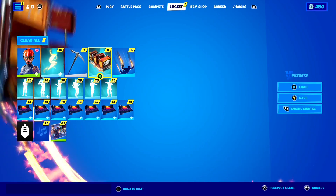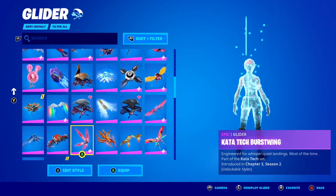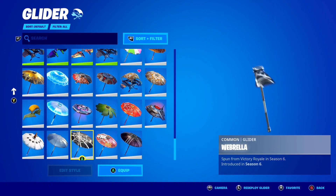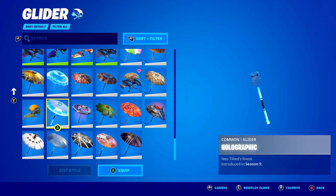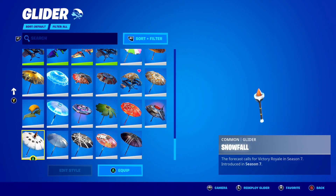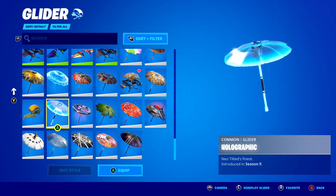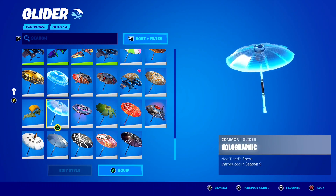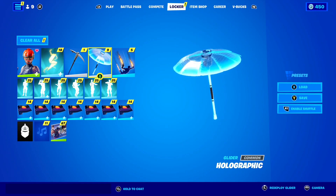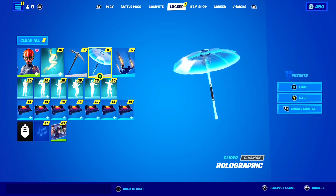Next, apparently you need to rock some sort of win umbrella in the game. As you know, basically when you win games in different seasons you get different umbrellas — I've got quite the array of umbrellas here inside of Fortnite. Apparently for this glitch to work, you need to wear some type of win umbrella. I'm just going to pick the holographic umbrella from Fortnite Chapter 1 Season 9, but apparently it doesn't matter which umbrella you pick as long as you pick some umbrella.